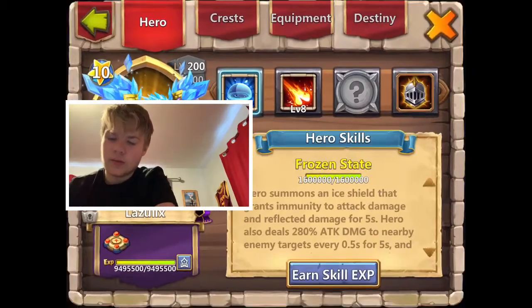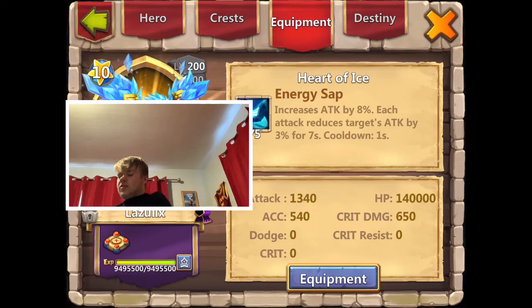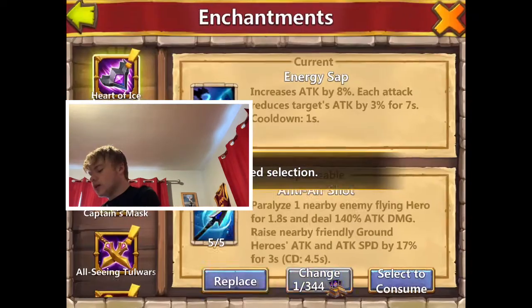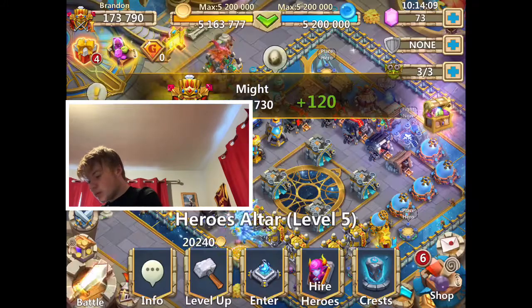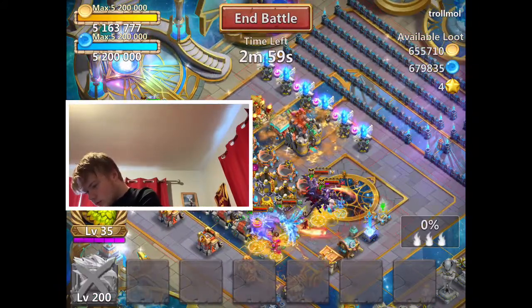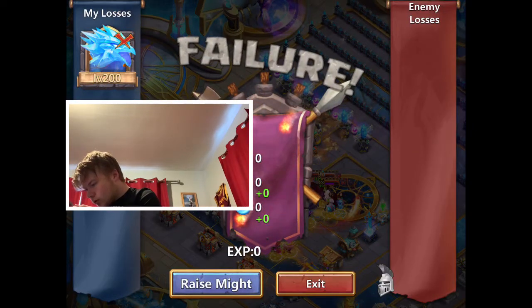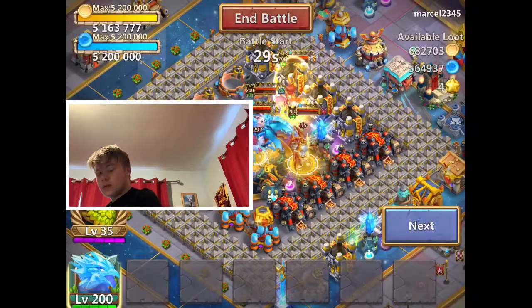I thought Lazu would do a lot better, but maybe I'm just not good at using her. An anti-air shot paralyzing - oh, that'll probably help. Alright Lazu, you're gonna go over there. What - already dead? What was over there? Didn't even - that was nice I guess.